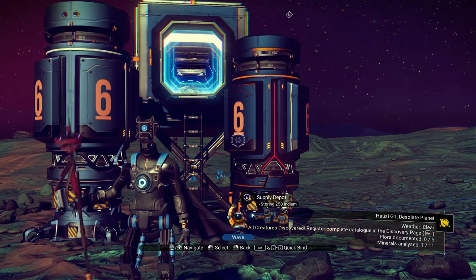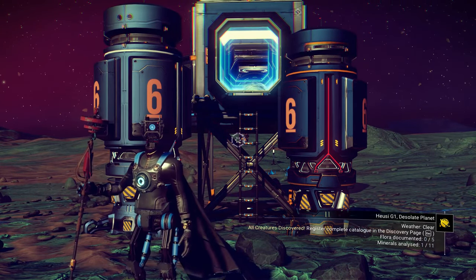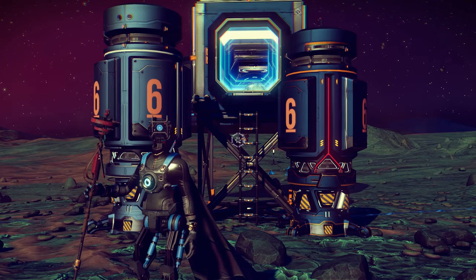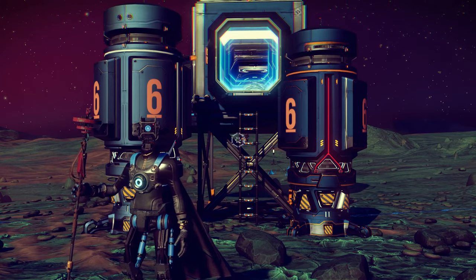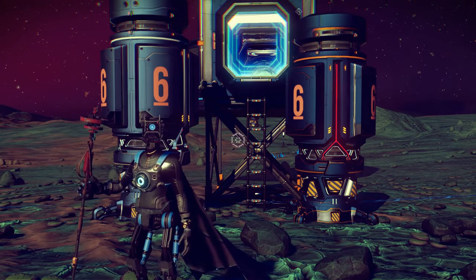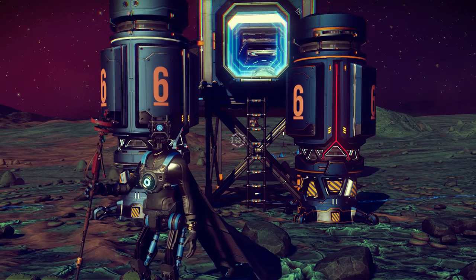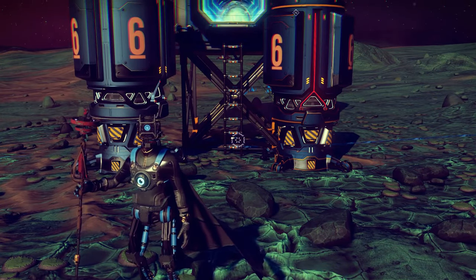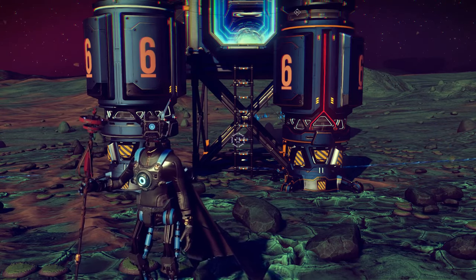Welcome to another episode. This is off script — we're going to talk about my game, what I'm playing, what I'm doing, and how my bases are working. The first thing you should know is you can have around 400 bases in the game, each with a certain number of base parts. I want to watch how many base parts I'm using to keep my options open.